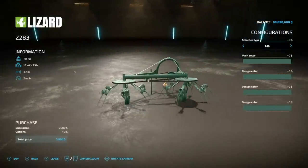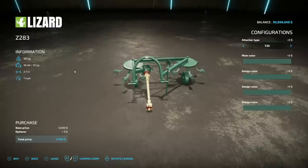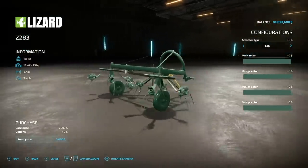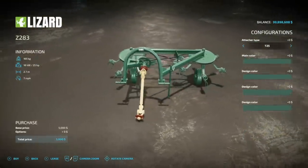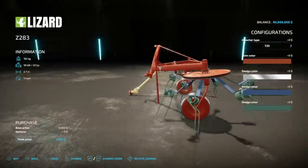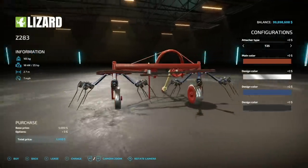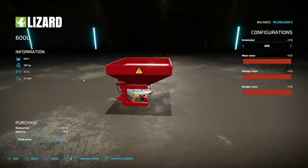We've also got a new tedder for all platforms — more classic equipment. The Lizard Z283 tedder requires 25 horsepower, is 2.7 meters at 7 miles per hour, weighs 165 kilograms, and will cost you 3 slots on consoles. Attachment types include the T25, MF255, C360, and back in — different options for different tractors to get your height right. Main color palette offers frame and wheel color choices — going with blue looks pretty good on this one.